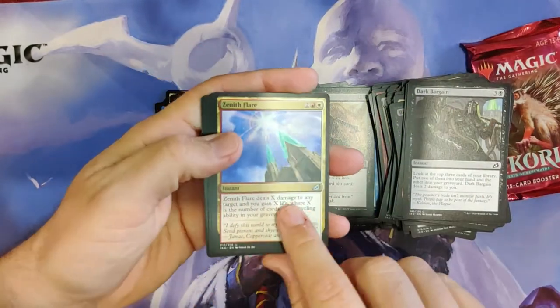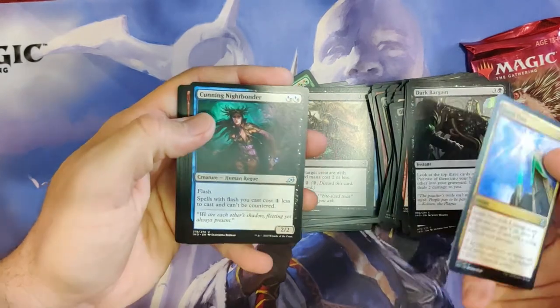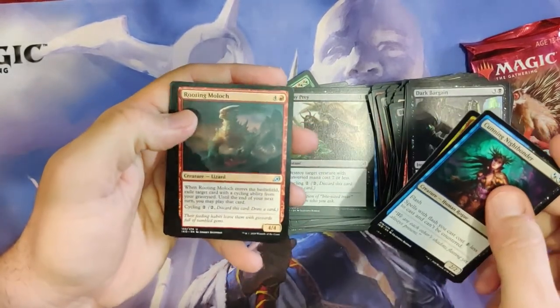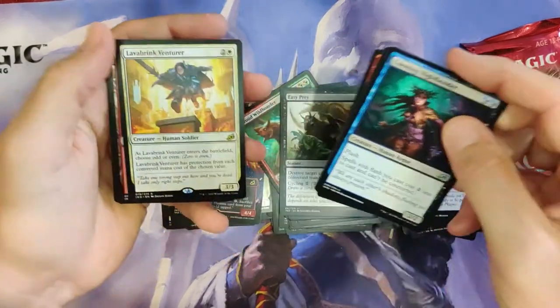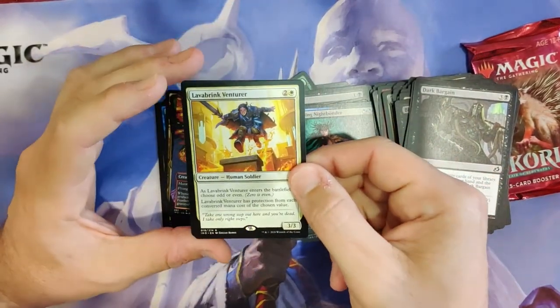Zenith Flare — nice uncommon, it's been a popular uncommon. Cunning Nightbonder — another popular uncommon. Rooting Moloch. And Lava Brink Venturer — he is very, very okay.